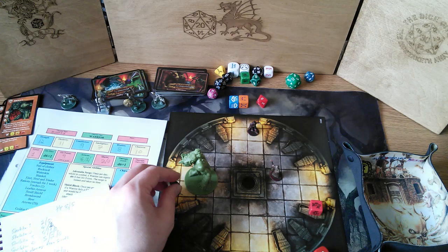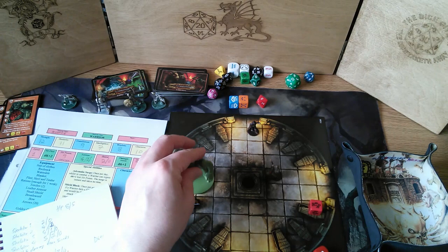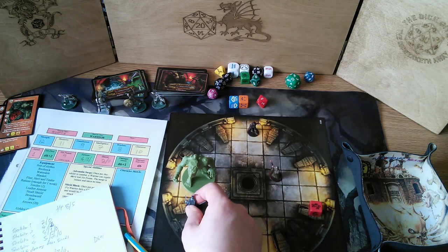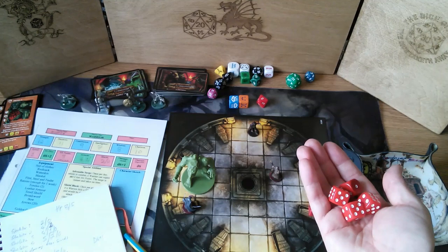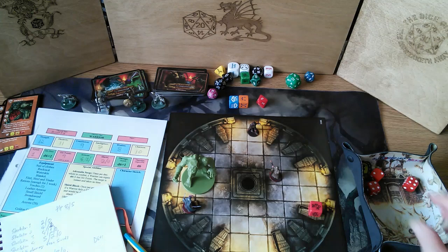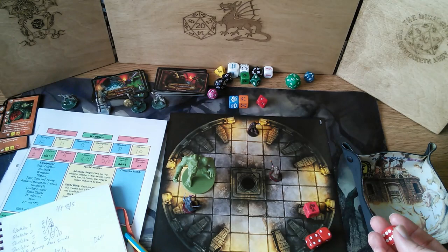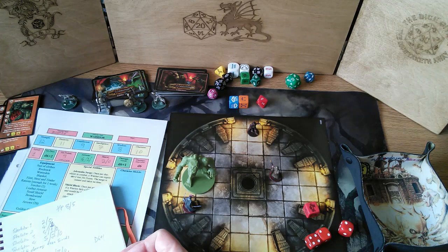I decide to leap up onto this coffin here to get some height. I roll dexterity — nine, ten, eleven — just manage it. I'll give myself advantage on this attack for just this round since I've startled him attacking from a higher point. With advantage I get rid of the highest die: eight, nine, ten — I hit him in the left arm. Three points of damage, down to nine, but he regenerates one back to 10.